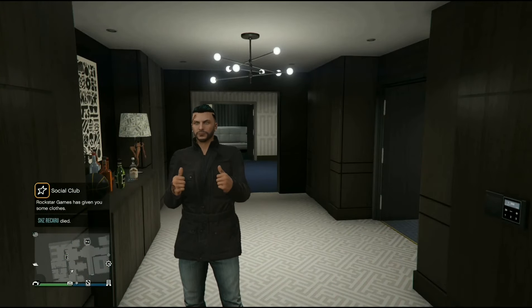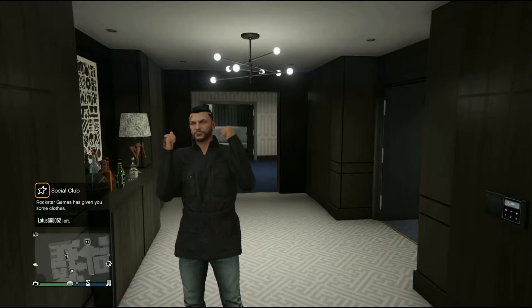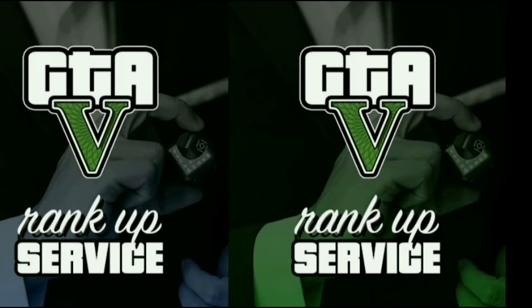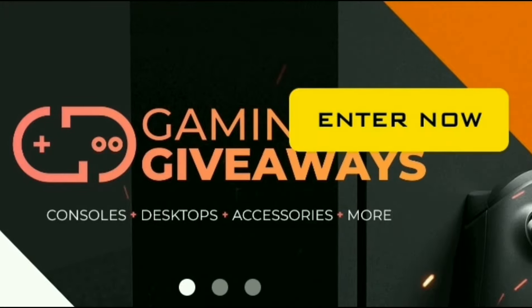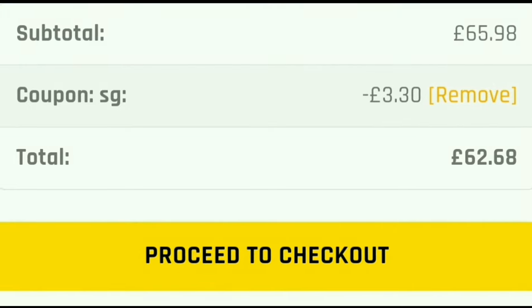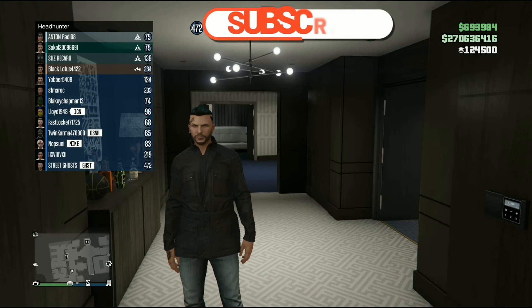What's up guys, welcome back to the channel. In this video I'm going to be showing you a solo private lobby glitch. But a quick word from today's sponsor: are you guys looking for money and RP services in GTA Online? If you are, check out the links down below — Digizani and DGZ Gold. You can also use code SG to get five percent off.